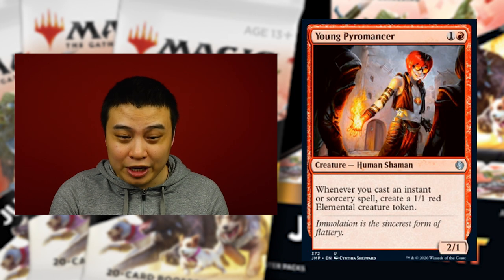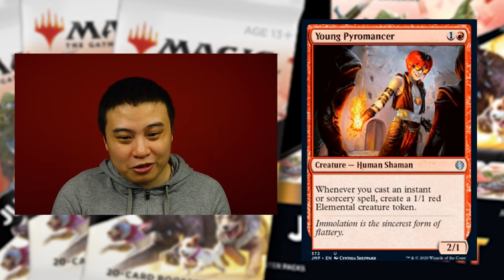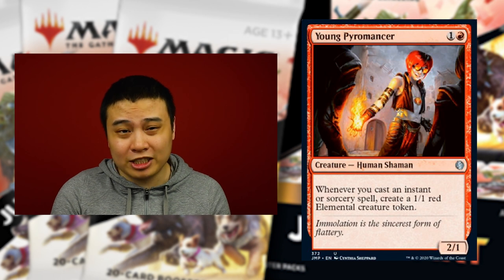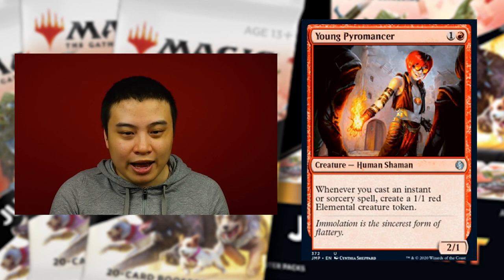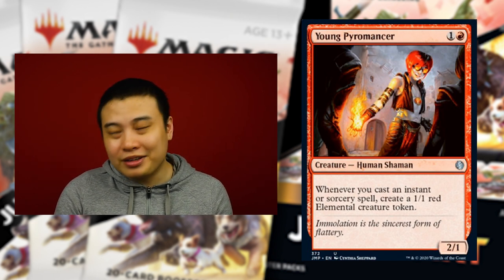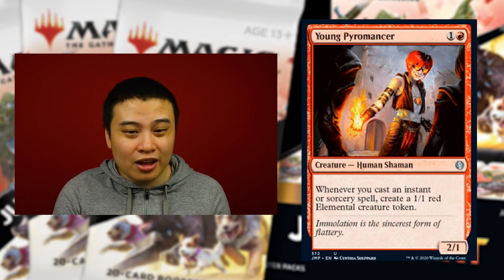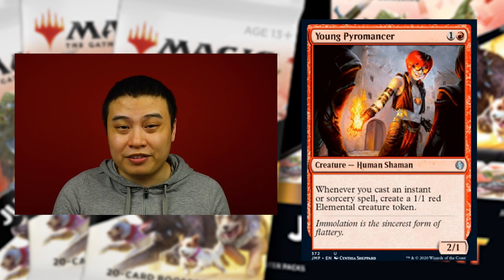Young Pyromancer is for one and a red — a 2/1 that has the ability: whenever you cast an instant or sorcery spell, create a 1/1 red elemental creature. This is a staple of a lot of red decks at the moment. Getting 1/1 creatures for casting spells that are already going to do amazing things, and it's going to bring the cost of this card down. I'm quite enjoying what's going on with Jumpstart, bringing cards that people are finally getting the opportunity to have again that haven't seen reprints in a very long time, thus driving down the price.